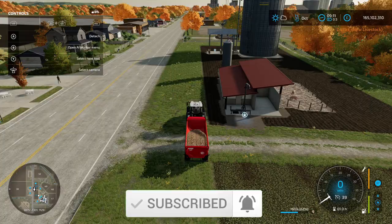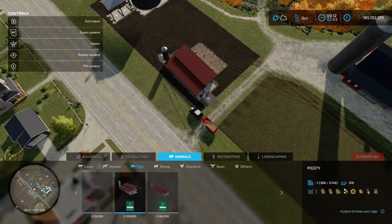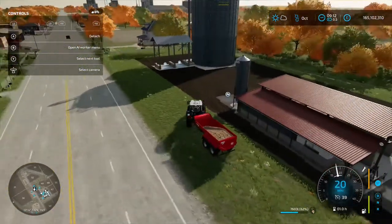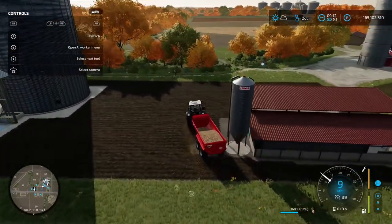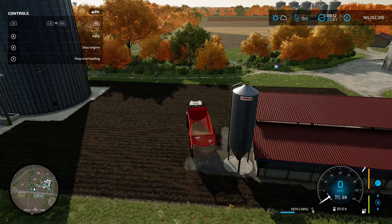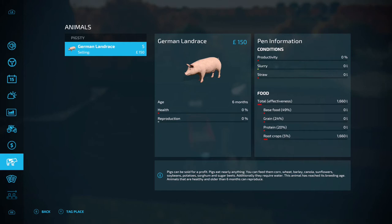Your second option is to feed sugar beet to your pigs. Go into the construction menu under animals and pigs — you'll see the sugar beet icon on the pasture, pigsty, and pigsty large; they all take sugar beet. Go up to the blue icon, press RB and Y, and you'll unload the food into the pigsty. In the animal menu, the root crop section will show what you've deposited — we've put in 1,600 liters, which is 5% of what's needed. Balance the ratios for best results.